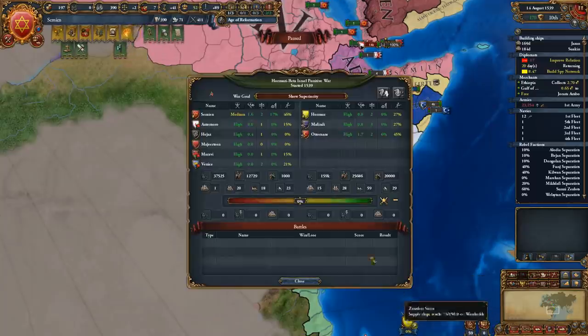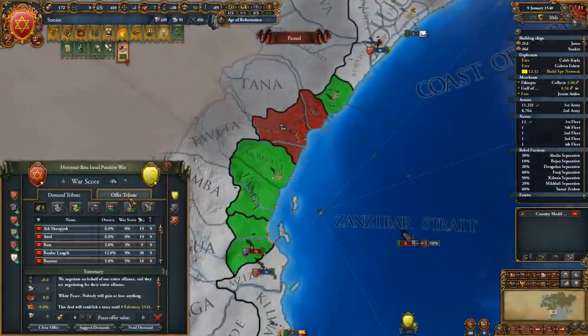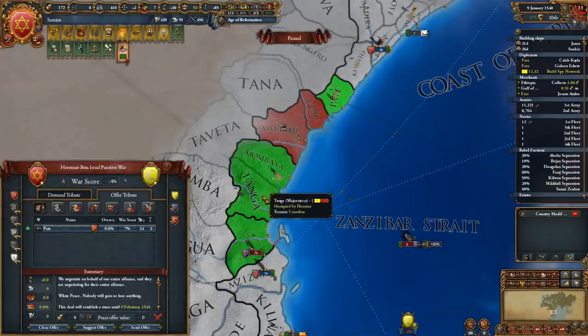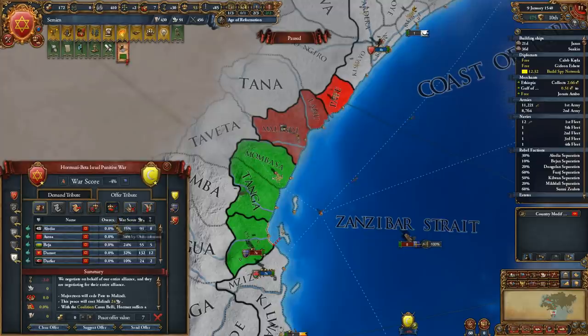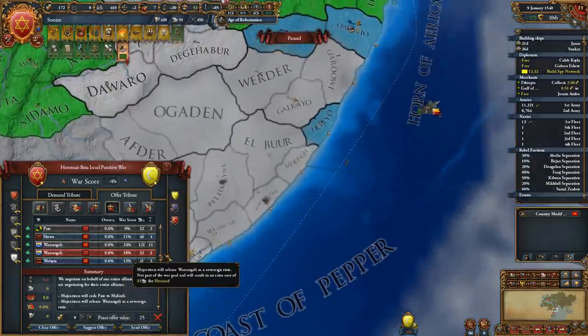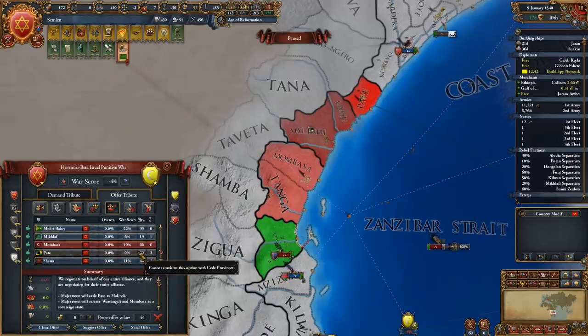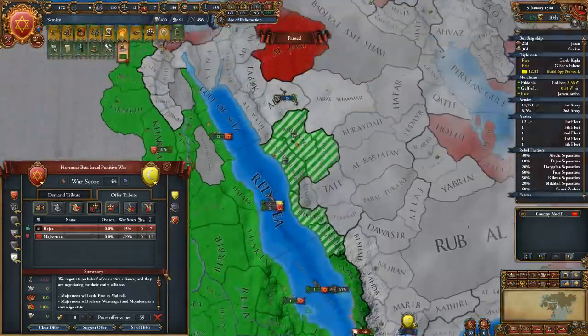Declaring wars against nations likely to join the coalition soon is also effective — quickly conquering these targets and peacing them out with war reparations and humiliation will not affect your AE. When a coalition war does trigger, you can peace it out quickly by offering the provinces of your allies and releasing nations from within their territory. This gives you a large truce against all coalition enemies, buying you years to improve relations and bribe off former members before the truce expires.